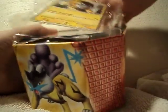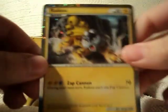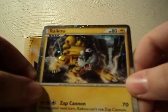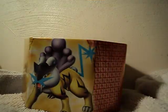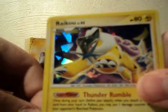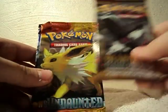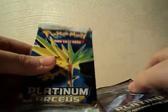Just take the stuff out of here. There's the card — pretty nice. And there's the regular card. Here's the packs that come with: HeartGold SoulSilver, H.S. Undaunted, Platinum, and Arceus.